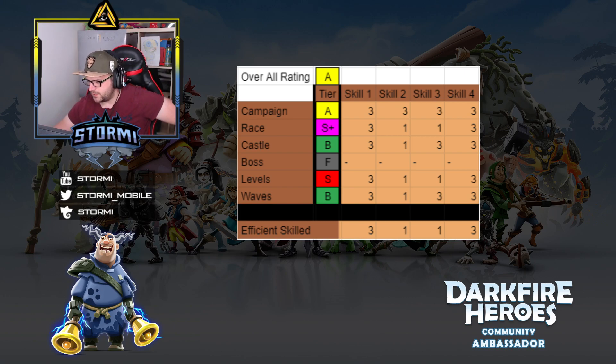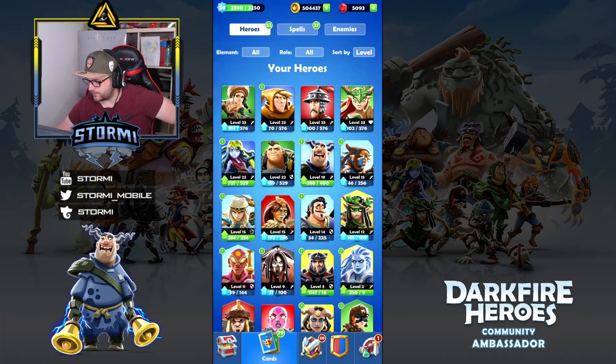The third skill, Concussive Strike, slows enemy attack speed. At race it's not that impactful; at castle it helps a bit more since enemies are close together; at levels it's less useful; at waves it can help when enemies are clustered. For campaign, durability is helpful so leveling it there makes sense. The fourth skill, High Voltage, is the best skill — Chain Lightning jumps to up to six enemies — and you should definitely level it up for every single mode. For an efficient skill leveling order, go 3-1-1-3 to save some resources.